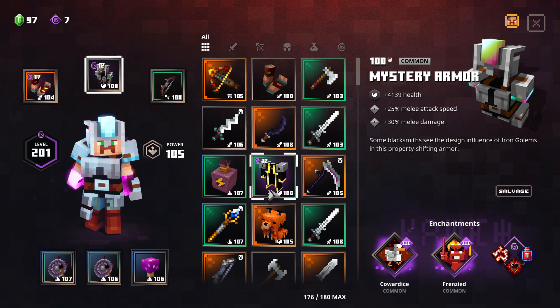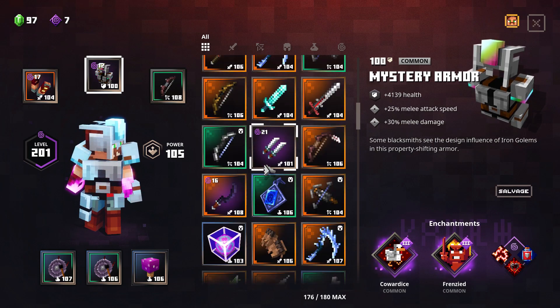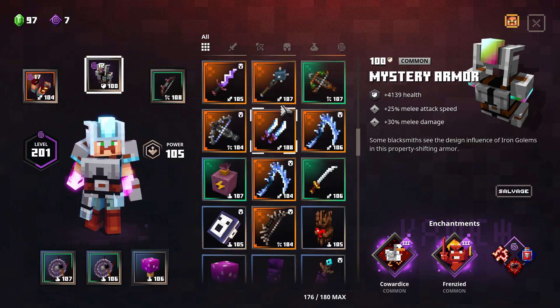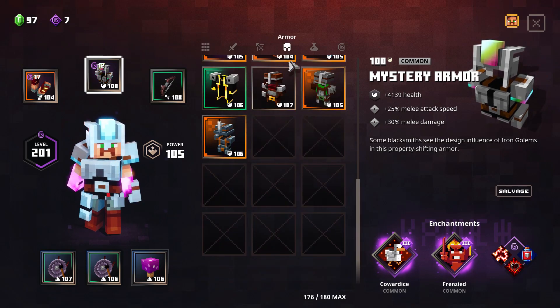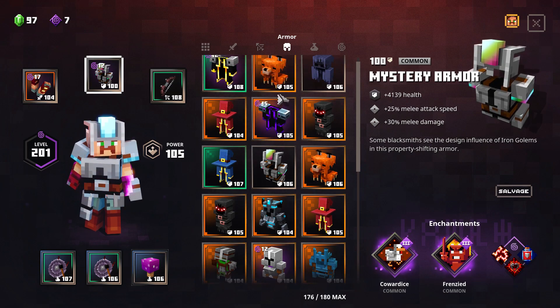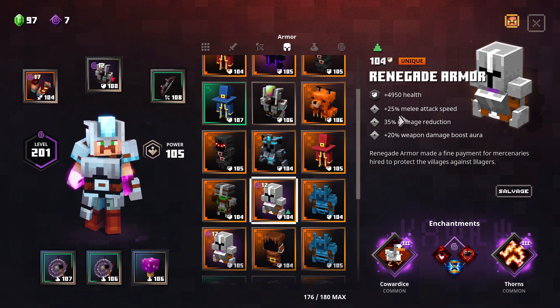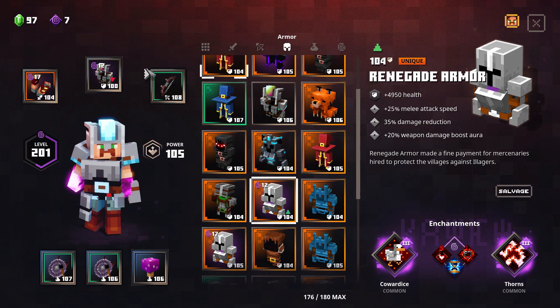Now if you compare that to what is known for the best melee armor in the game, which is the renegade — I'm gonna find it in a second. The renegade, I have this one. This one actually burned. I have this one, and as you can see the renegade has plus 25 melee attack speed.